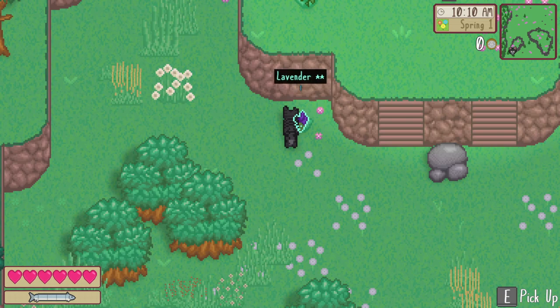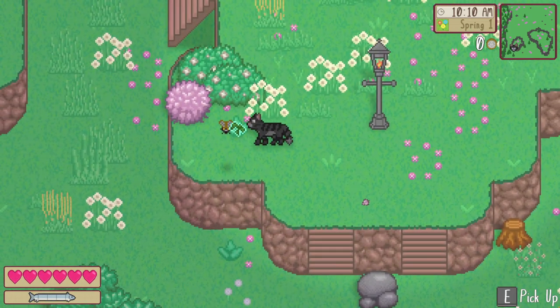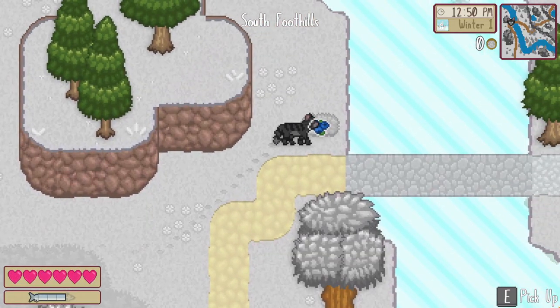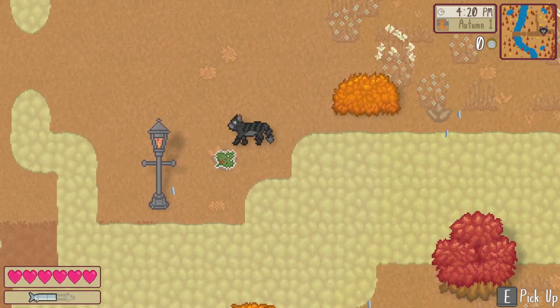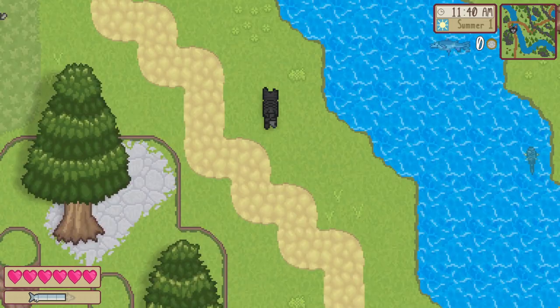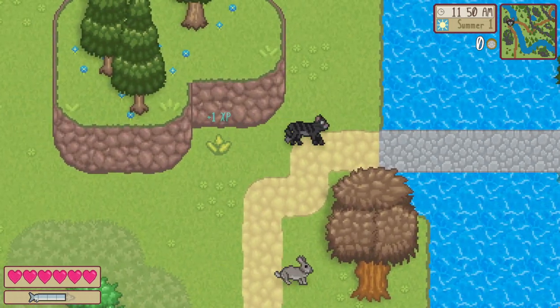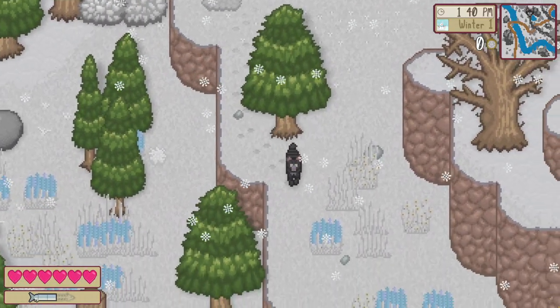The Wildwood is a diverse region that plays host to a wide variety of environments where different plants will grow and thrive in different seasons. As you explore the area around your new home, you'll encounter plenty of potent herbs and flowers that you'll want to be sure to collect during your travels. Foraging for fresh herbs is a great way to earn experience points, and learning the properties of various plants will help you to use them in beneficial ways.